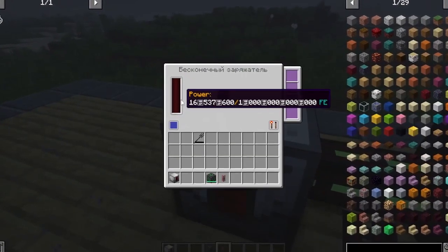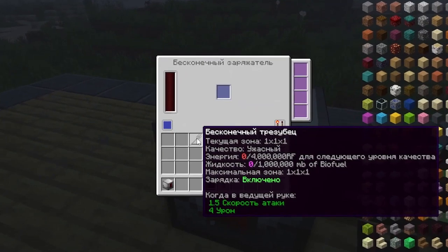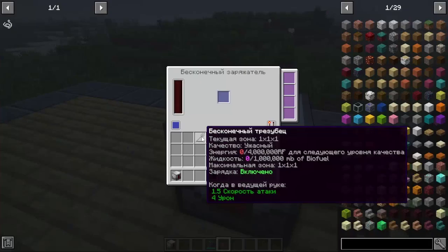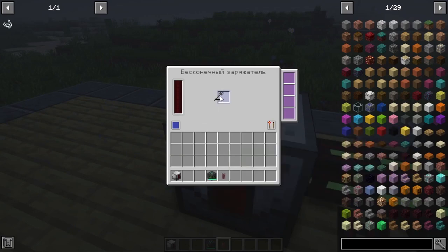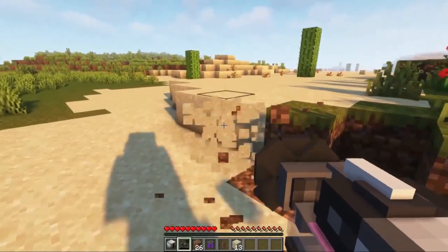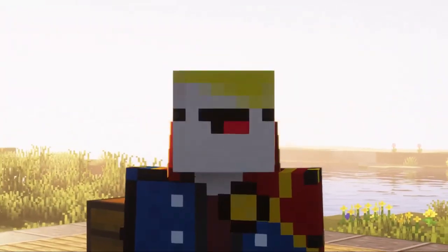To improve the quality of your instrument, you must charge it with RF energy. Pay attention to the parameter energy 0 of 4 million. As soon as you gain 4 million charge energy in your instrument, it automatically moves to the next level of quality. Initially your tool runs on RF energy, but it can use not only RF energy but also biofuels.